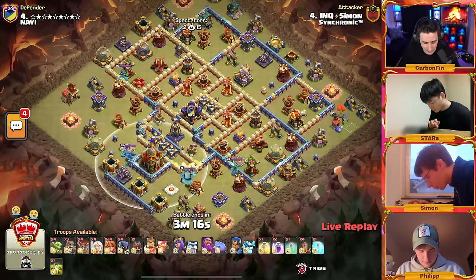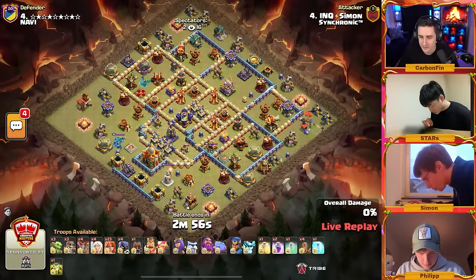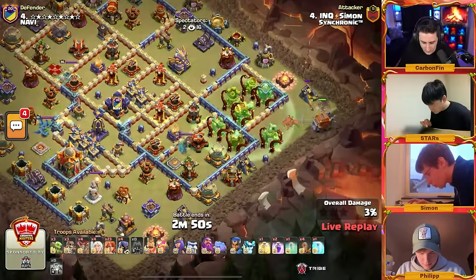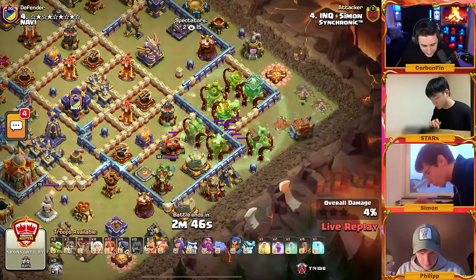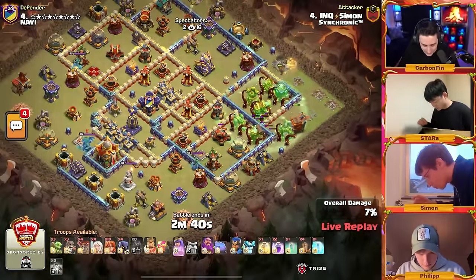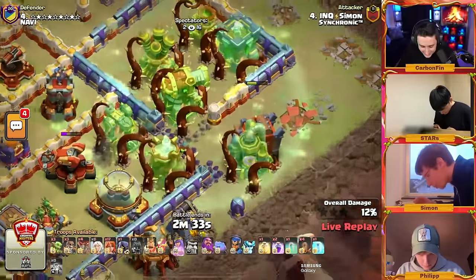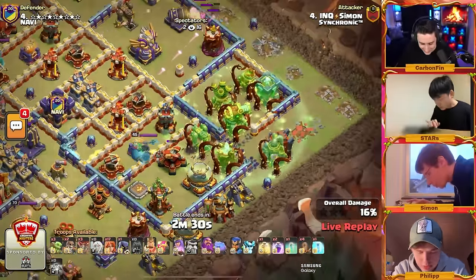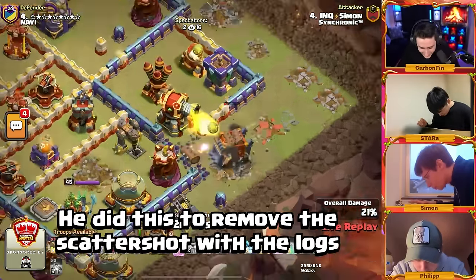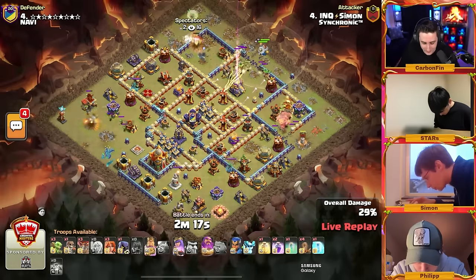The next attack is in — Simon, good luck. He's coming in with 24 valkyries, four earthquakes, and a town hall surrounded by walls on the far left side. Valks going off to the right, trying to take the workshop down slowly but surely. There is an overgrowth right on the outside and a log launcher coming down — overgrowth right off the bat for a log launcher into this compartment. It's opening up the walls but it got stuck — it glitched, couldn't get through the elixir collector.